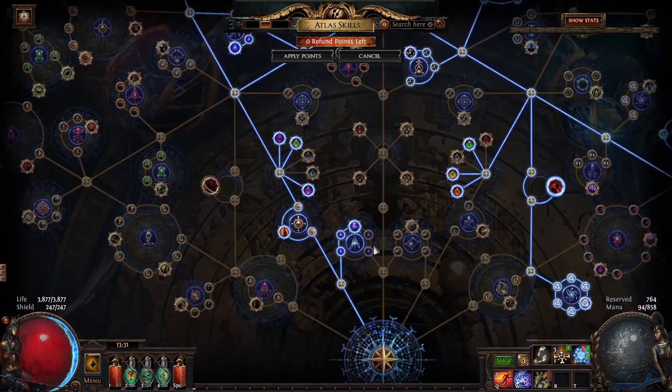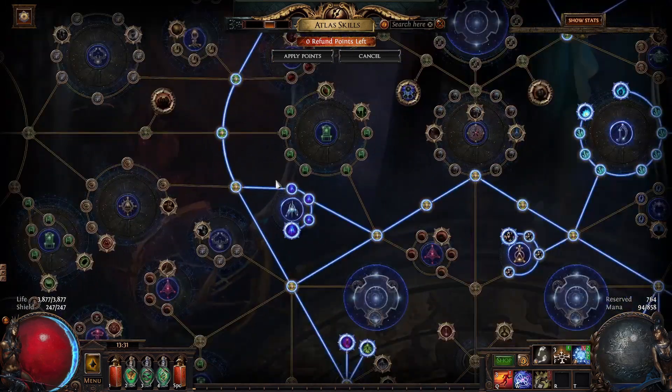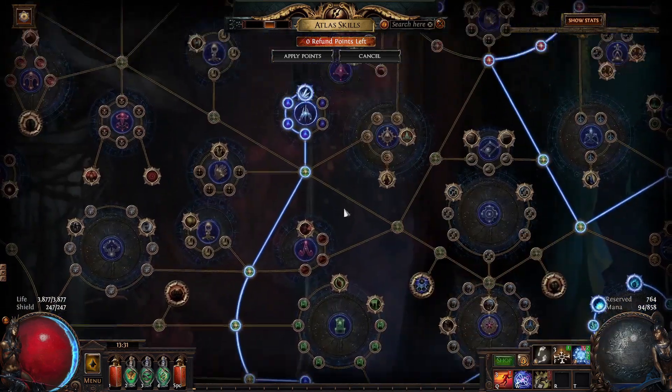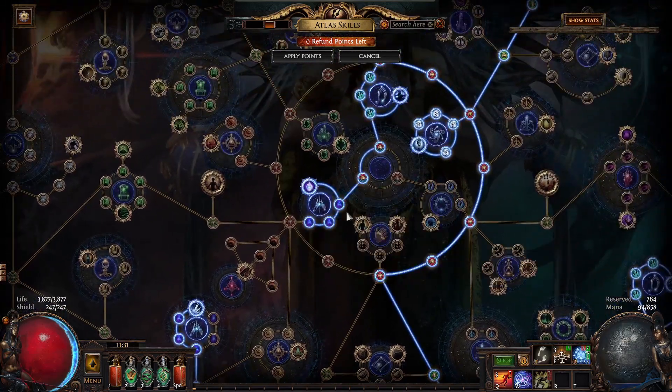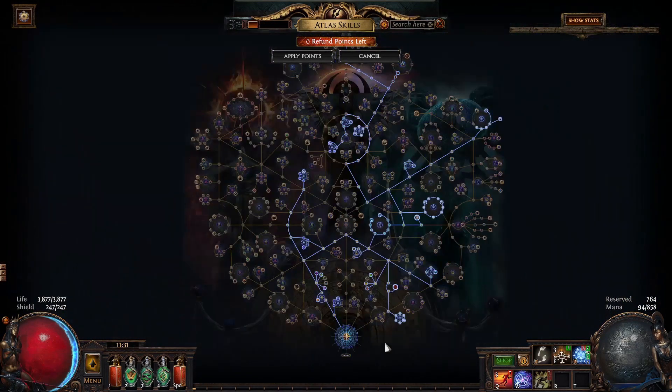What's important is the essences — this tree right here, this one, up here, and finally up here. These are very, very important. Why? Because they don't actually scale with the map tier. So you can put in white tier maps and still get the exact same essences out, which means you can run easier content and still generate a lot of money.